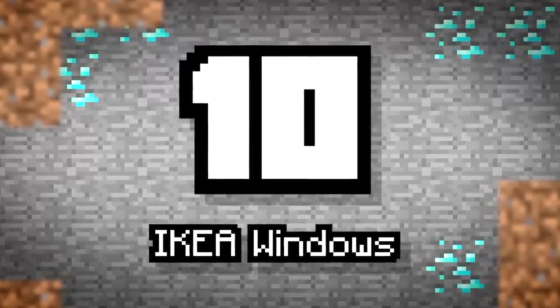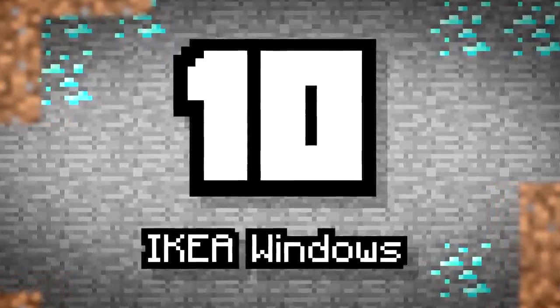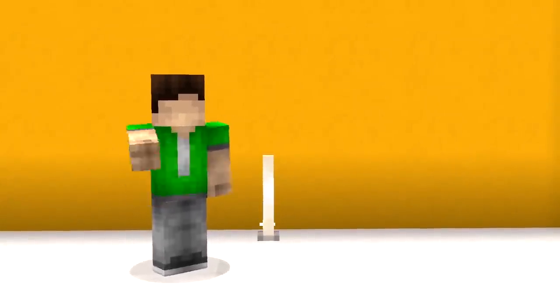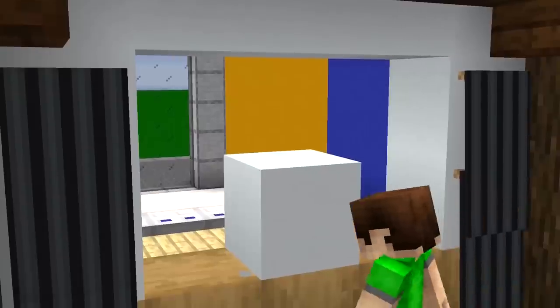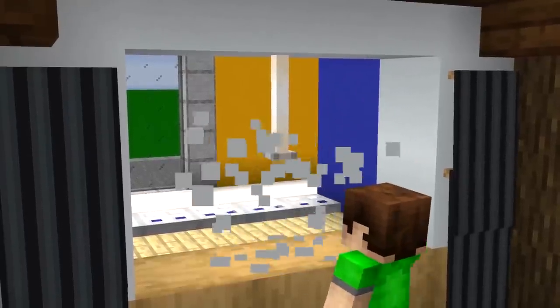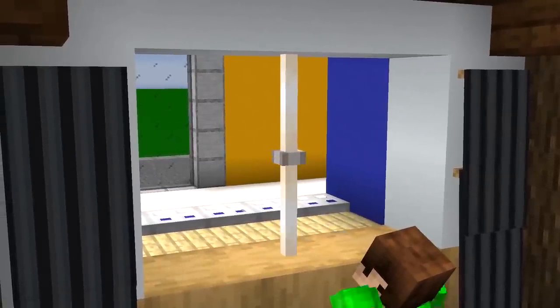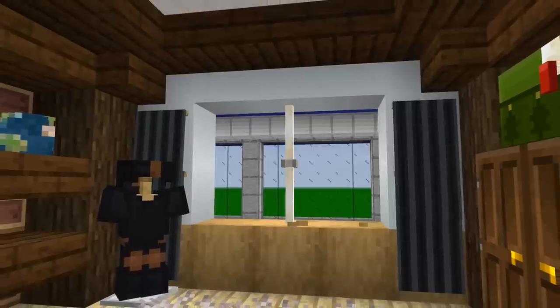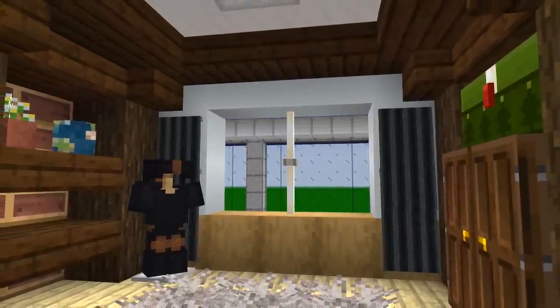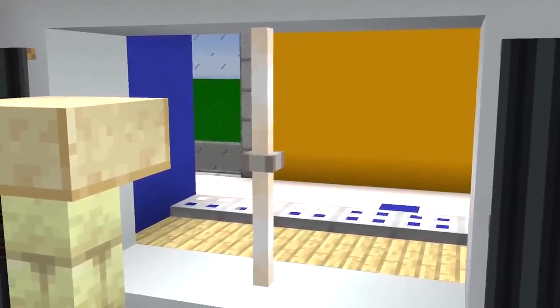Number 10: Ikea Windows. Have you noticed that strange gray notch on all the end rods? Seems weird, right? What if I told you that it could help you create a really realistic-looking window? Place end rods facing opposite directions, joining the end rods with the two bases touching. Notice from a distance how those bases actually look like a window notch or lock? Adds a nice subliminal effect to your home for sure.